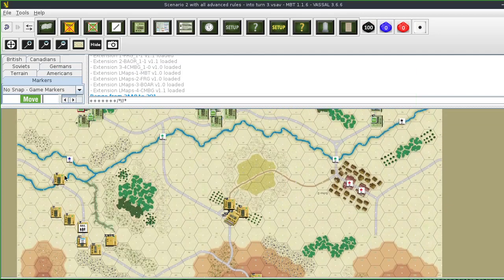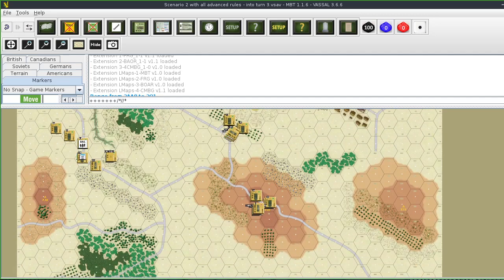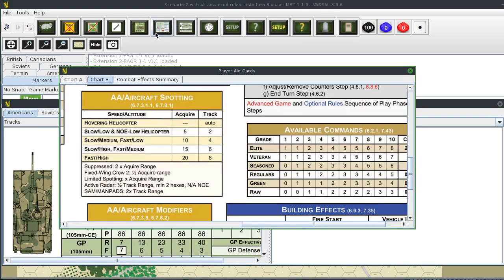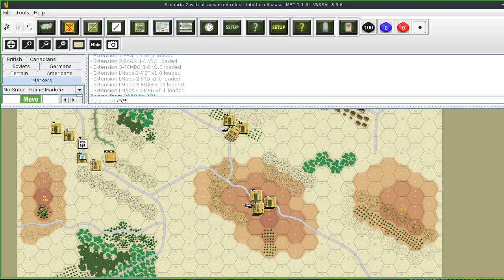Now we do the Soviets. How many do I have? One, two, three, four, five, six, seven, eight, nine, ten - these guys are still loaded - eleven, twelve, thirteen, fourteen, fifteen, sixteen, eighteen units. That will give the Soviets eleven commands, which should be plenty.